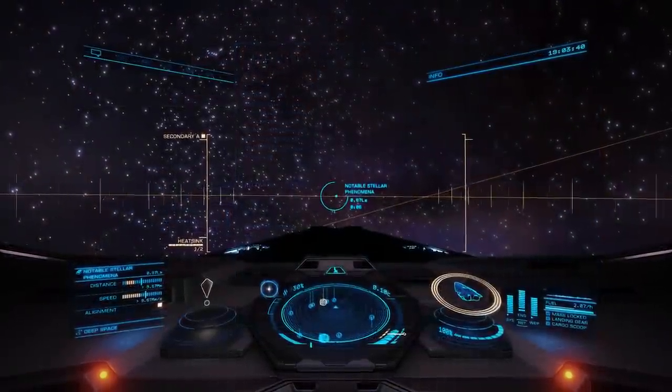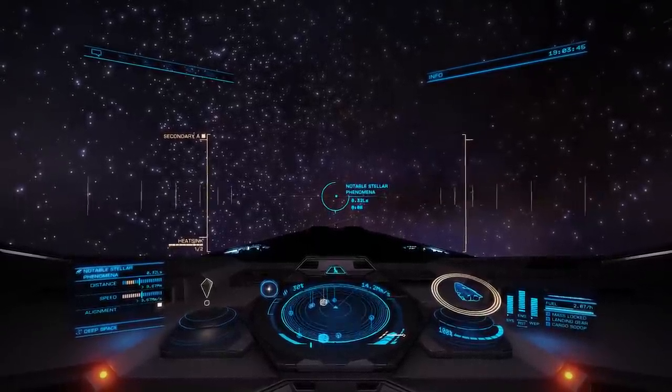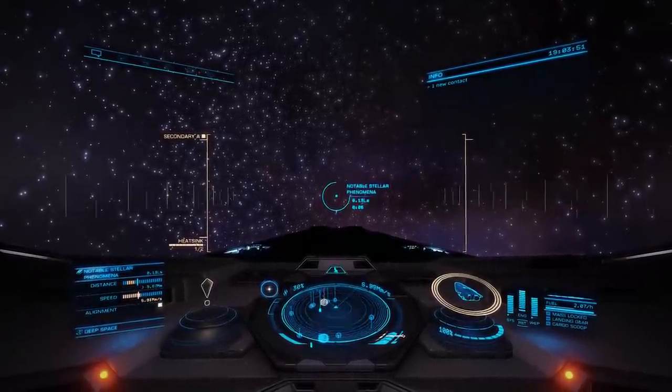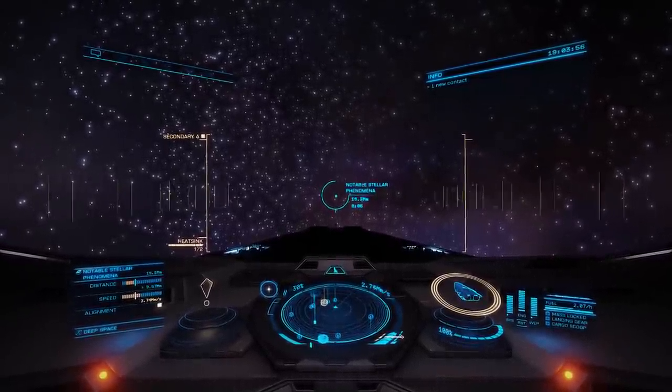I'm not in any particular rush to get this done. I do want to see the sights and sounds of the Colonia system while I'm here before I jump out to Ogmar to deliver this data. And there are some very intriguing-sounding points of interest scattered around this system — like this: 'Notable Stellar Phenomena.' What the hell is that?